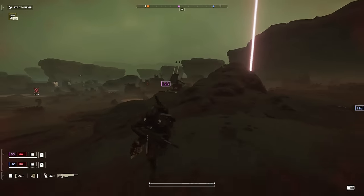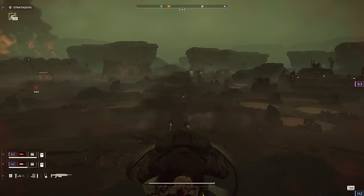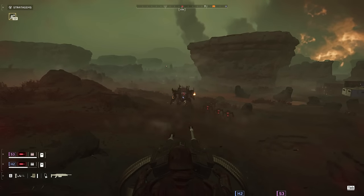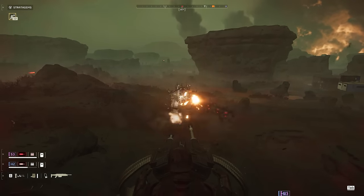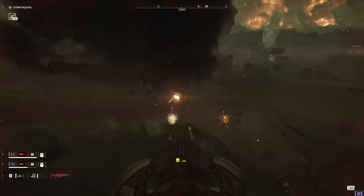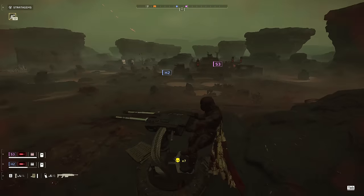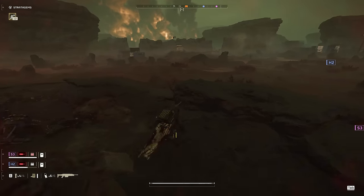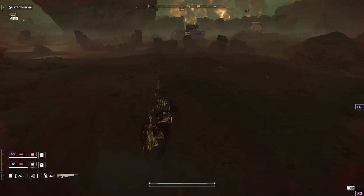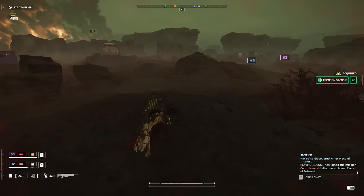I can take out all these bots with no problem at all. It is the easiest thing in the world because they're not targeting me, and even if they are, the HMG emplacement has a ton of health. I'm able to take out all the devastators, a couple of hulks, and I see a patrol coming in behind me which I wipe up pretty easily. The point of setting up on this position is because I noticed that S3 is not really doing an objective — he's near a stratagem jammer that has already been destroyed. So if I want him to move on with me and H2, I need to eliminate all the enemies in the immediate area. Once they're dead, he's going to want to follow me and H2 to the next objective. And even if he doesn't, that's fine — as long as I'm with one other teammate, I'm happy.